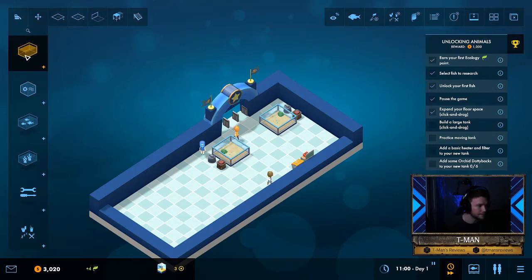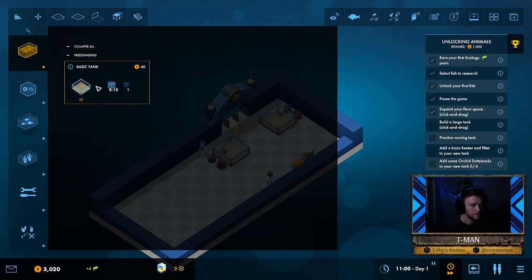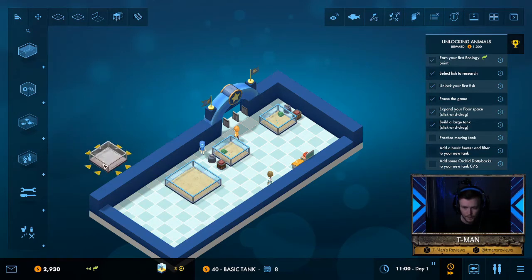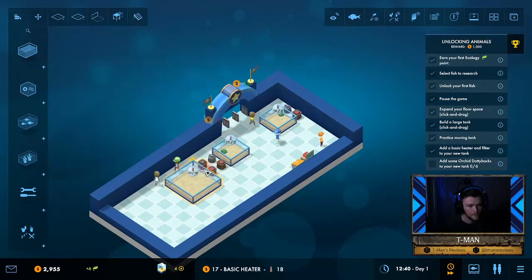Next is going to be to build a large tank — we're going to find that right here in our tanks. Okay, it says large tank but it wants us to use a basic tank and just make it bigger. Yeah, that's what it wanted us to do. Practice moving the tank — I'm going to hover over it, hit the move hotkey, and then I'm able to move it around. Next we're going to add a basic heater and filter to the new tank. Then we're going to add some orchid dottybacks to the new one.